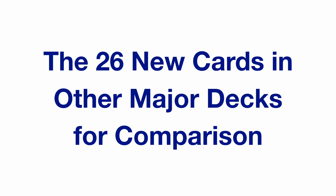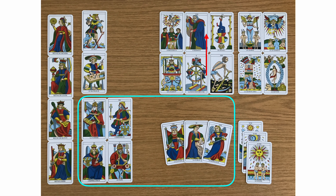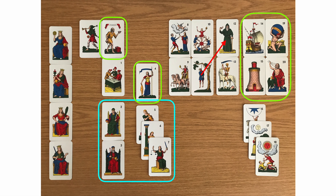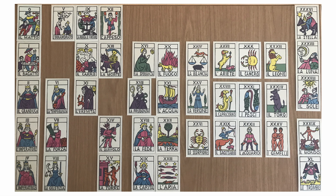The sequence used in most commercially available tarot decks is by no means the only one. This is a deck from Bologna — the highlighted cards are the ones whose order may be different to other decks. This is a Marseille deck, the ancestor of most currently marketed tarot decks. This is a deck from Sicily. This is a Visconti-Sforza deck, one of the earliest tarot decks. And this is a Germini or Minchiata deck from Florence. The Germini deck almost doubled the number of trumps, adding some virtues, the elements, and the zodiac.